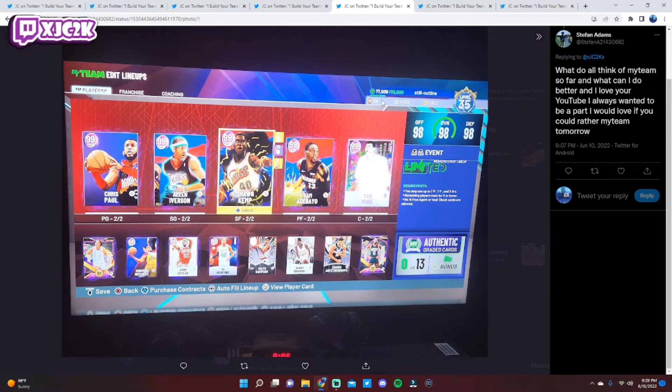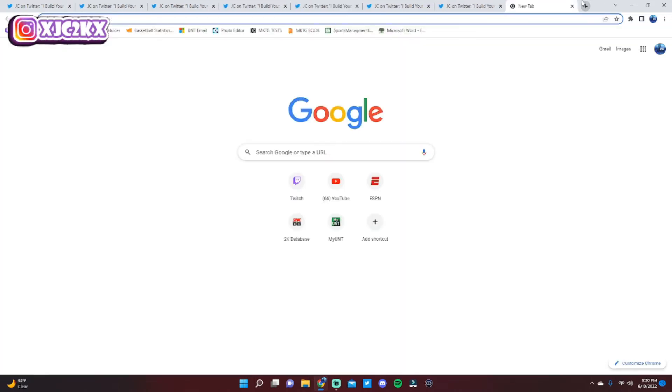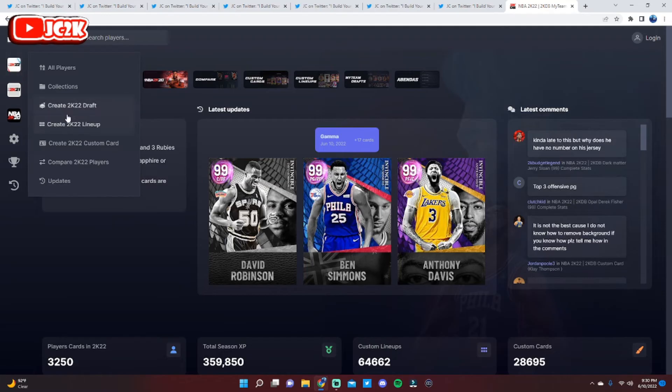The next team comes from Stefan — I'm going to be completely honest, it's not great. He's got the lock-in Jimmy Butler and only 4,000 MT. He has Yao Ming, who is a very good card and a top center in the game, but he's way too expensive for what his team currently looks like. Most of the cards in his lineup besides Josh Giddey, Bam Adebayo, Jimmy Butler, and Shawn Kemp really need to be switched out. I'd sell Yao Ming — he's going for around 200-250k MT — and use that MT pool to make a much better roster.